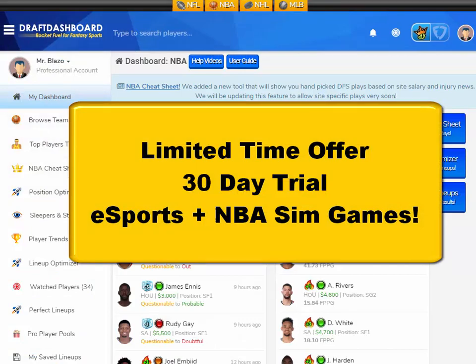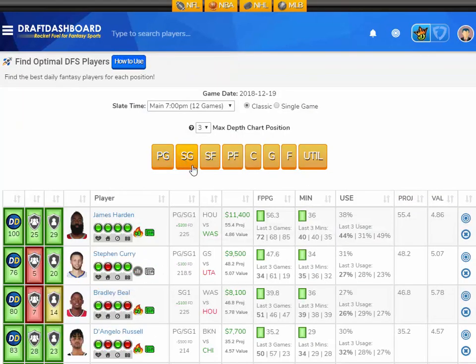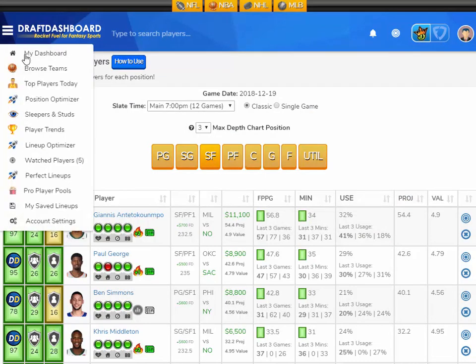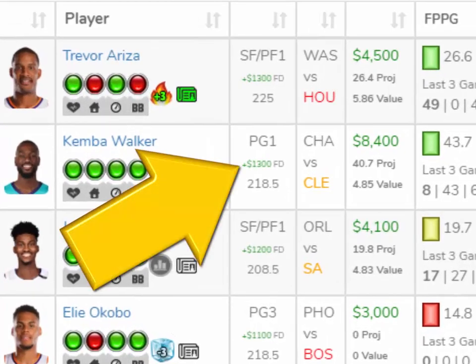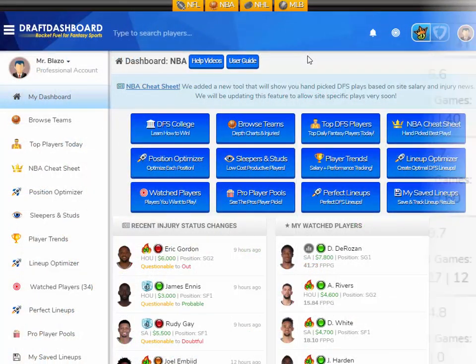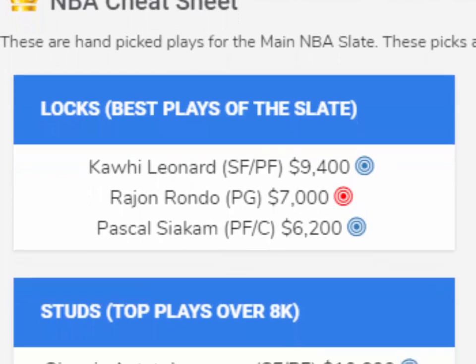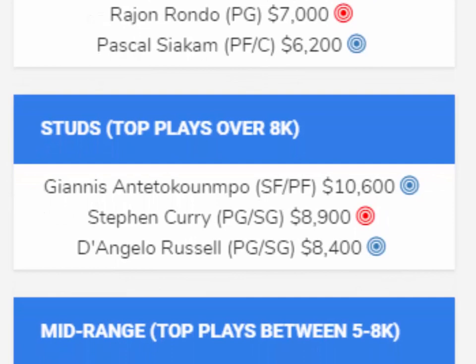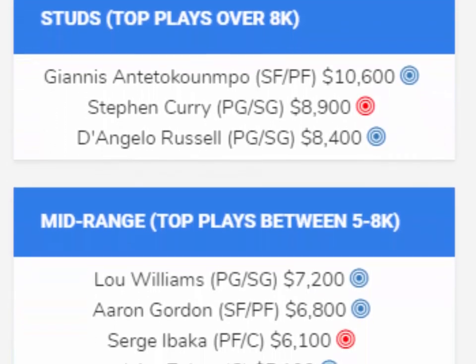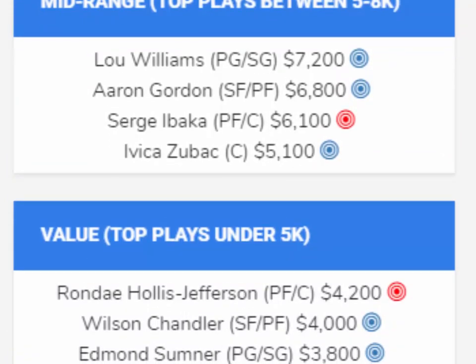For a limited time, we're offering a full 30-day trial to DraftDashboard. I know there's not a lot of sports playing right now, but we are posting a daily cheat sheet for eSports for League of Legends contests, and we just added these new DFS tools for the NBA simulated slates. We're going to be updating our tools to help you pick the best players for these sim sports — there's no human element here, this is a stats game, a math problem. Our tools can really help you identify the percent chance these players are going to score within these point ranges.